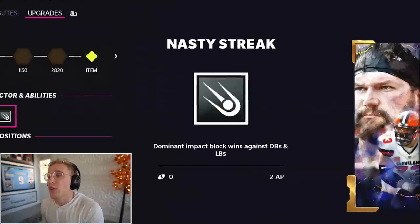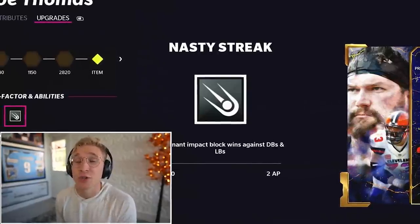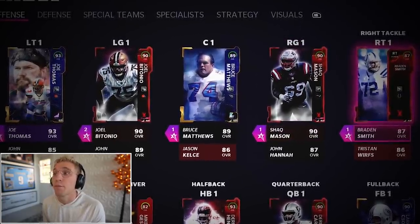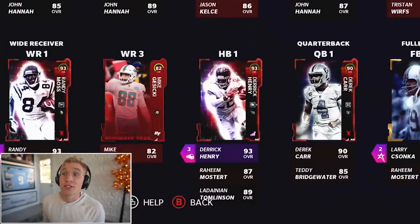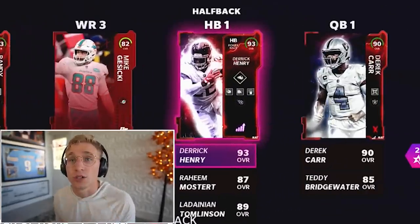The rest of my abilities I used entirely on the offensive line. Joe Thomas has Nasty Streak — this grants dominant impact blocks against DBs and linebackers. Basically if Joe Thomas gets to the second level or is on a screen pass, he's going to pancake somebody. Bytonio has the same thing. Bruce Matthews has Screen Protector, giving better blocking on screen plays. Shaq Mason has Puller Elite for better pull blocks, and Braden Smith also has Screen Protector. In a perfect world, I run to the left side where Randy Moss is, Joe Thomas and Bytonio throw amazing blocks, and we go for touchdowns. This team is pretty expensive, but these are not the best cards in the game by any means — only Joe Thomas, Randy Moss, and Derrick Henry are best-in-game.